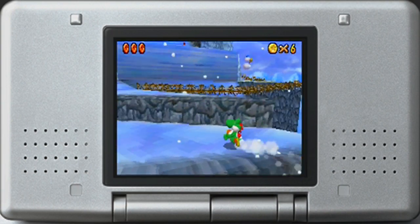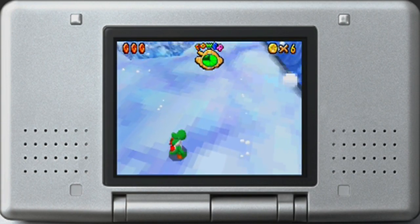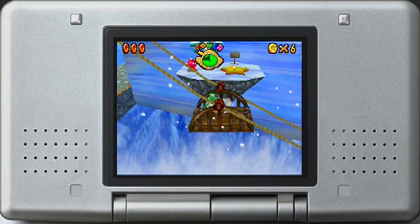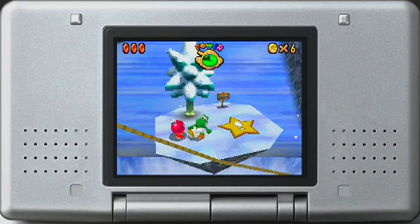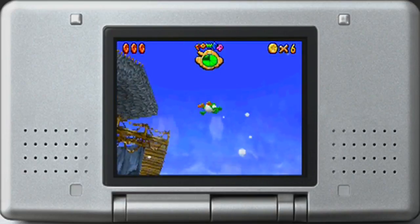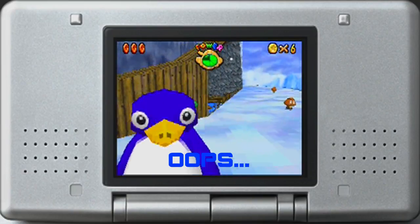Red coin time. This red coin mission is only possible with Yoshi, and the reason is because the red coin locations are different, and two of the red coins are in a block of ice. There is no way to get those red coins unless you find a way to melt it. With Yoshi, Yoshi can eat fire and use it as a flamethrower to burn down the ice block, which is very awesome.